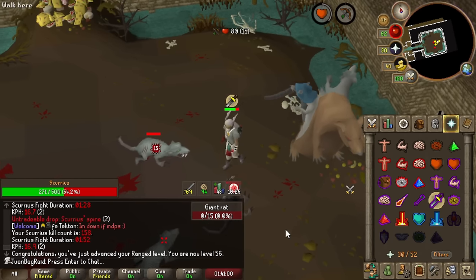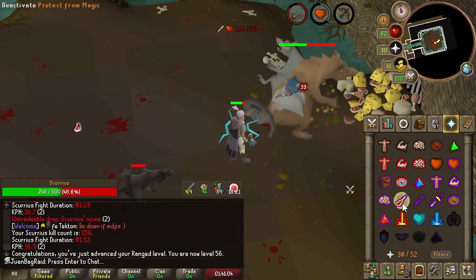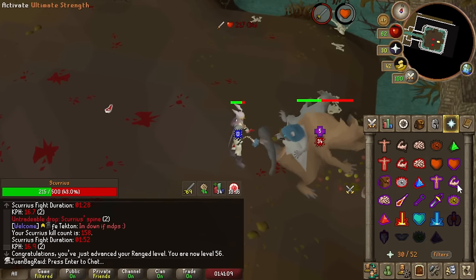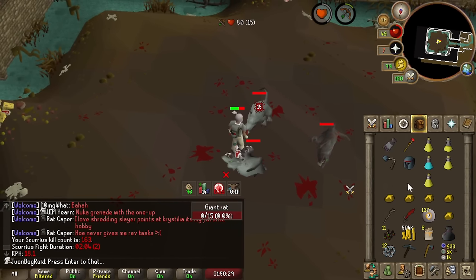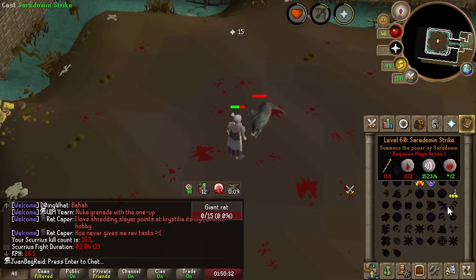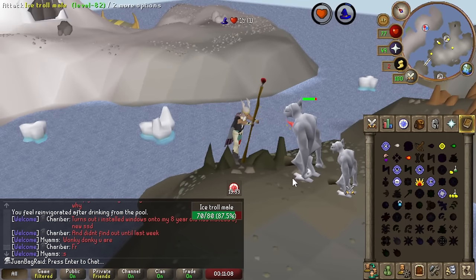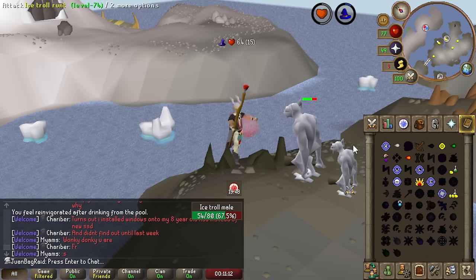56 range — 4 more levels to go for our future new range gear called Mixed Hides, which we'll talk more about when we get there. Now we're at the 500k barrier — we're past it actually. I guess our AFK for the next few days is gonna be at Ice Trolls.